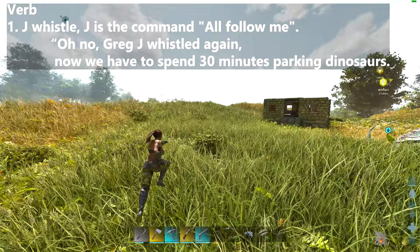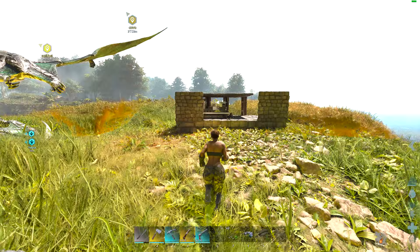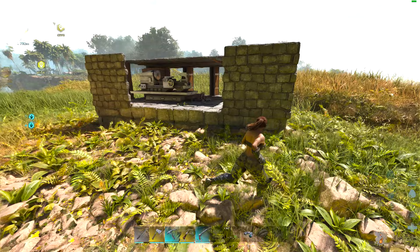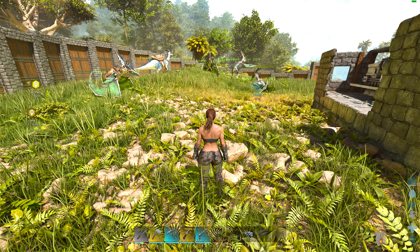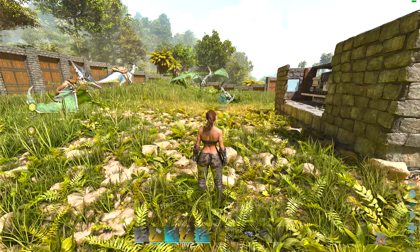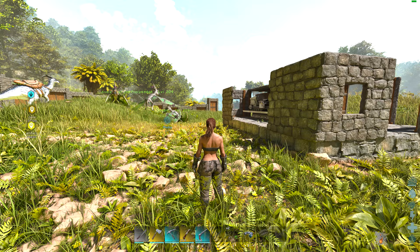This is especially practical if you have a base with a lot of dinosaurs — like a lot of breeders, herbivores, everybody just chilling — and you don't want everybody to run at you if you accidentally press J, or if you just want to go out and farm something. If you put just your two Rexes or something in the active group, then only those two will follow your active commands and all the others will just chill.